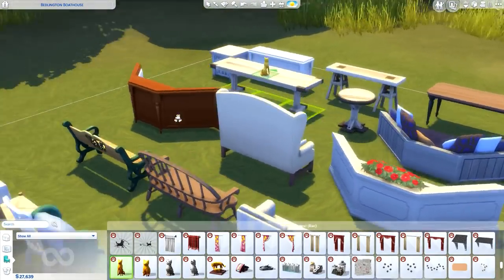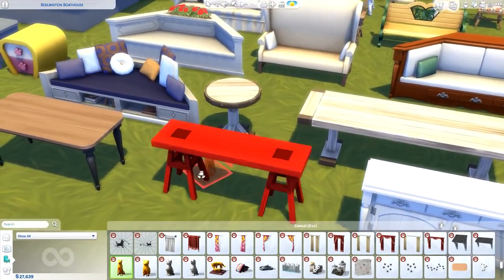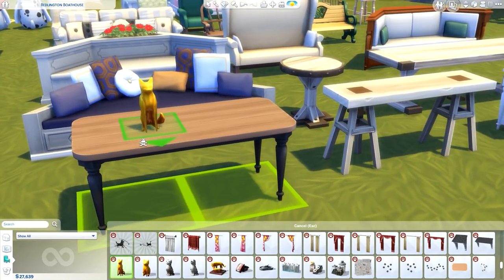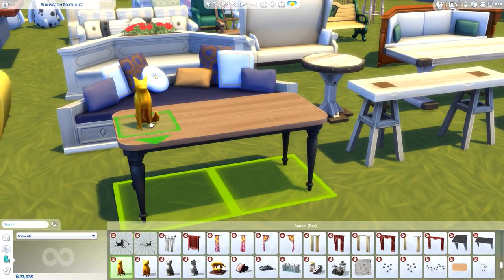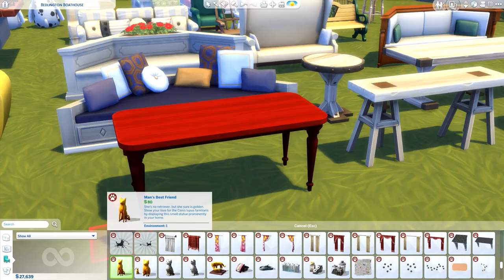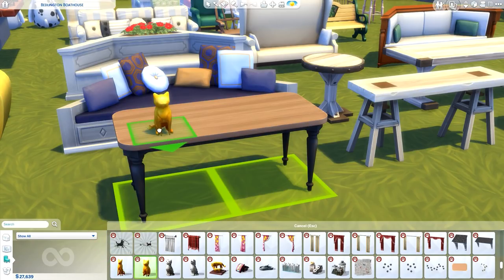Moving on — these are decor sculptural items on the tables. We have a fox-looking figure, a 'Man's Best Friend' dog sculpture, and a kitty. Very cute finishing touches for decorating.